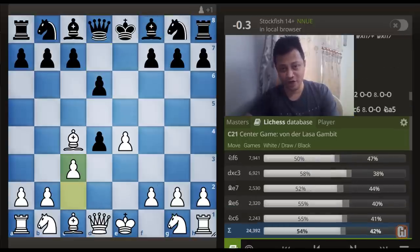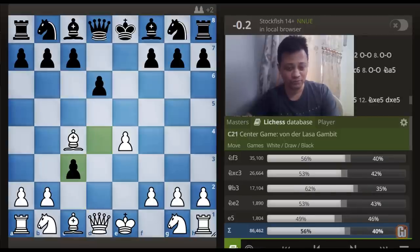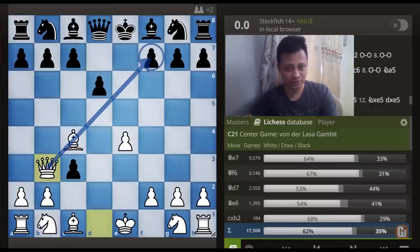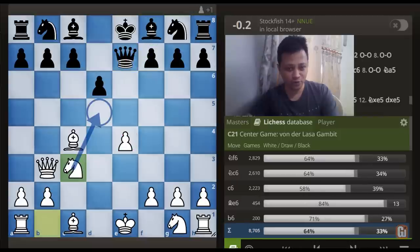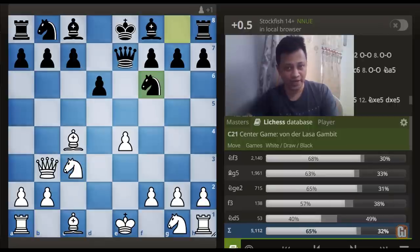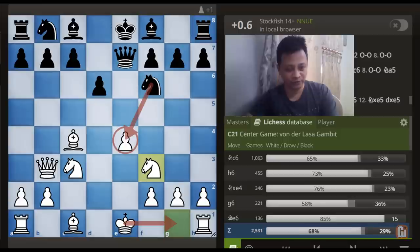So if Black doesn't capture this pawn then we get a very good central position. By far the popular choice is capturing this pawn, whereupon I think you already guessed White's next move — yup, Queen to b3 attacking on f7. Queen to e7. Now you take this pawn threatening Knight to d5, and after Knight to f6 we can continue with Knight to f3.